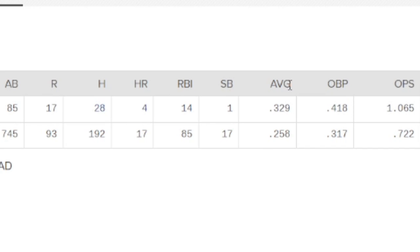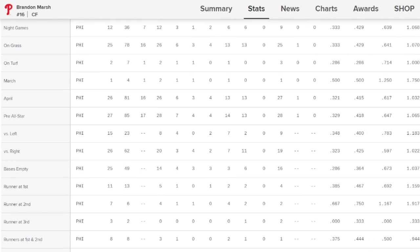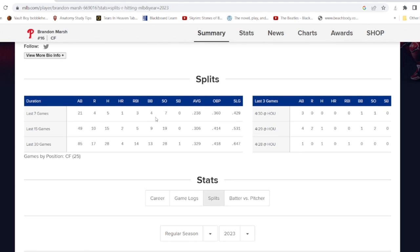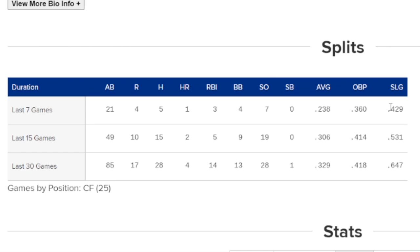Looking at Brandon Marsh's stats right now: 329 batting average, 418 on-base percentage, and a 1065 OPS. If we look at his splits, he's hitting righties and lefties pretty evenly — actually hitting lefties a little better. One disclaimer: in the last seven games he hasn't been hitting as well, which is probably why his price has fallen a little bit.